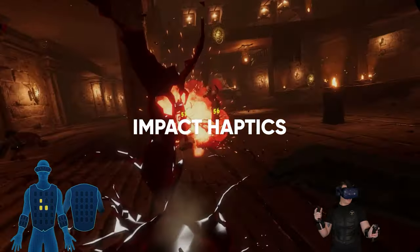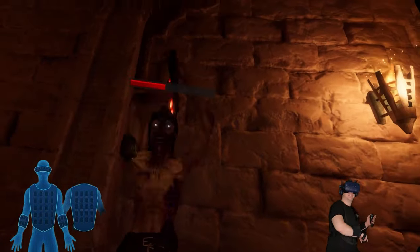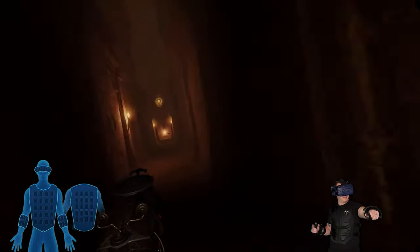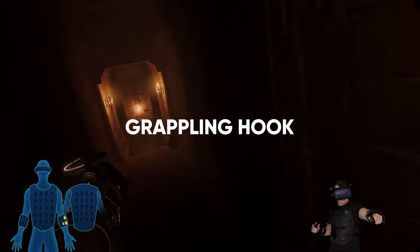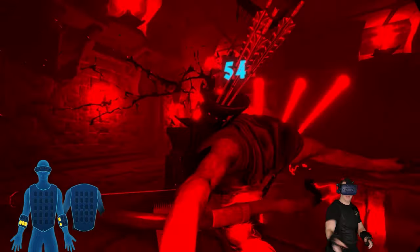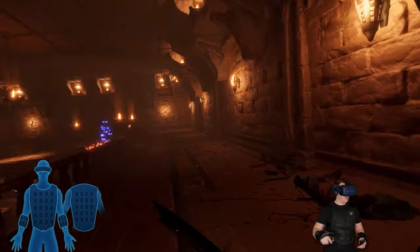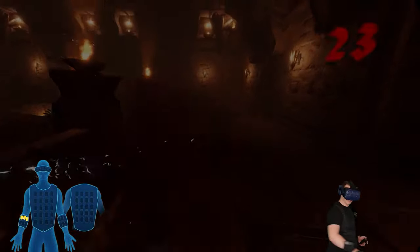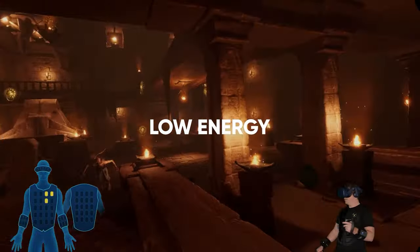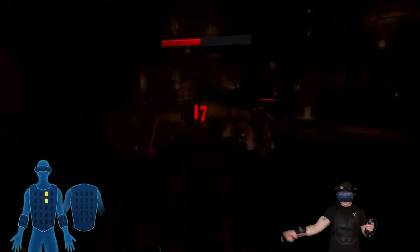Taking damage can be felt in real time with distinctive patterns for melee attacks, projectiles, and more. Firing and rewinding your grappling hook feels almost like it's actually reloading on your arm. When your heart is pounding from battle, use your gauntlets to heal yourself for a wave of haptic relief in Everslaw with B-Haptics.